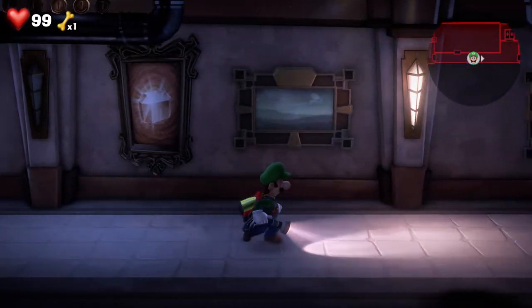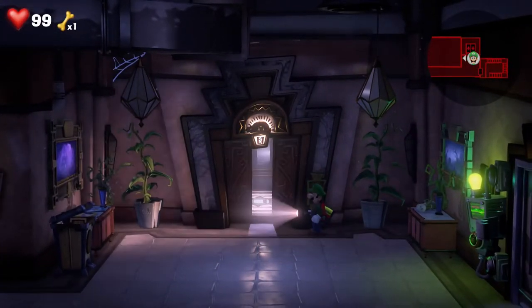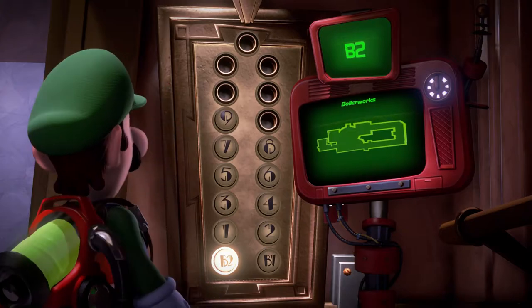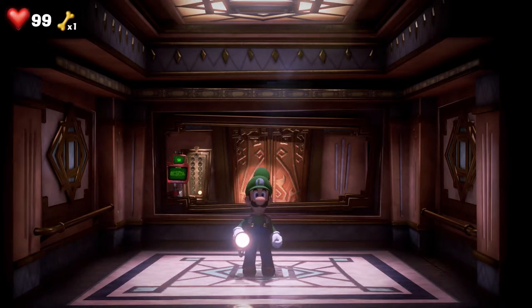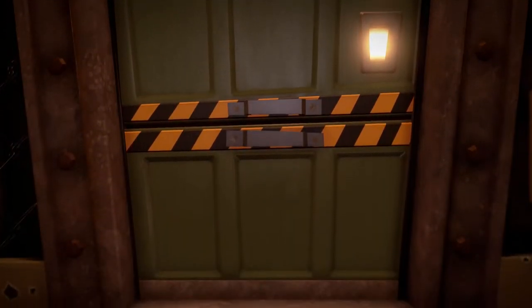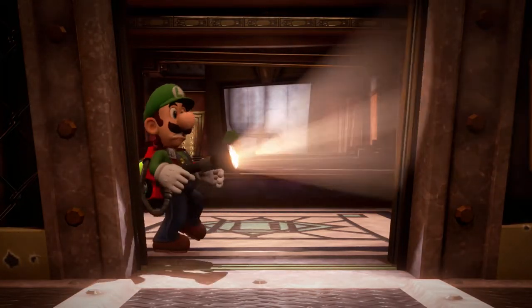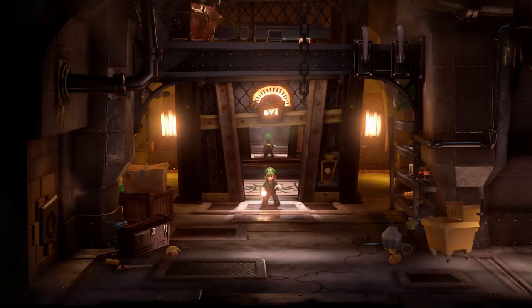All right, let's head on to the Boiler Works — speed it up there, Luigi. It's B2, Boiler Works. Let's see what this place has in store for us. It's definitely a boiler room. I wonder if we're gonna find Freddy here.